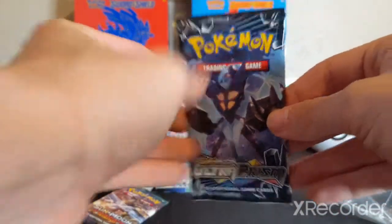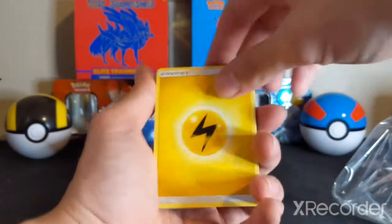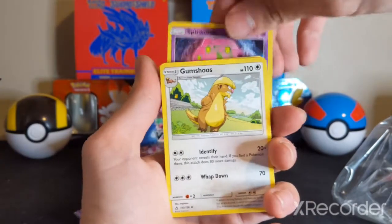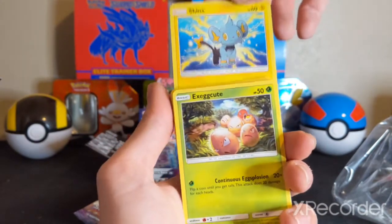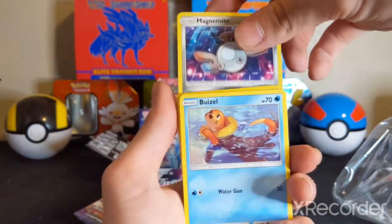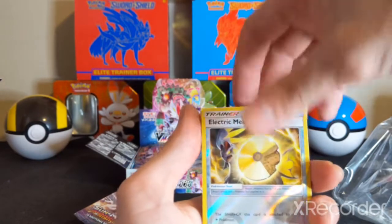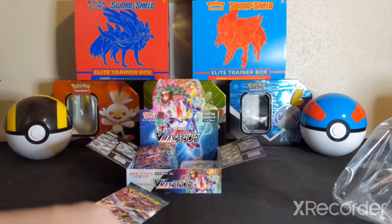Okay — Ultra Prism. Let's see what you got. We got an Energy. Pal Pad. Spiritomb. Gumshoos. Passimian. Shinx — that's really cute. Exeggcute. Magnemite. Basil. A Reverse Electric Memory. And a Non-Holo Empoleon. Darn it. Ultra Prism, you could have done us better than that. I know you could have.